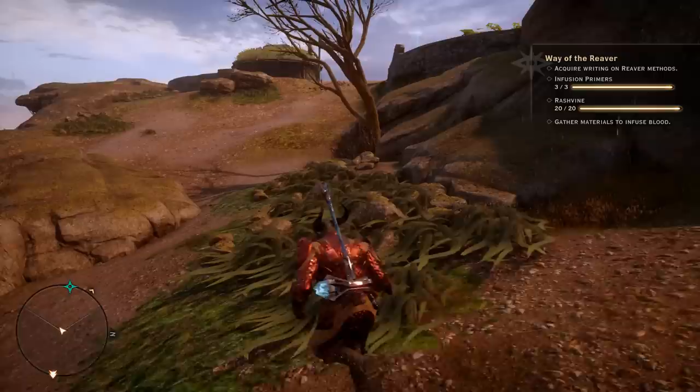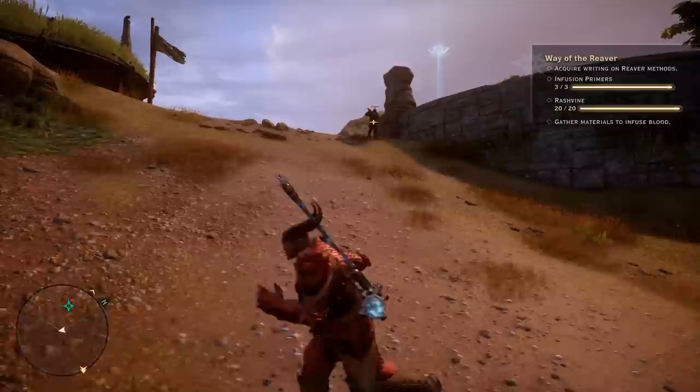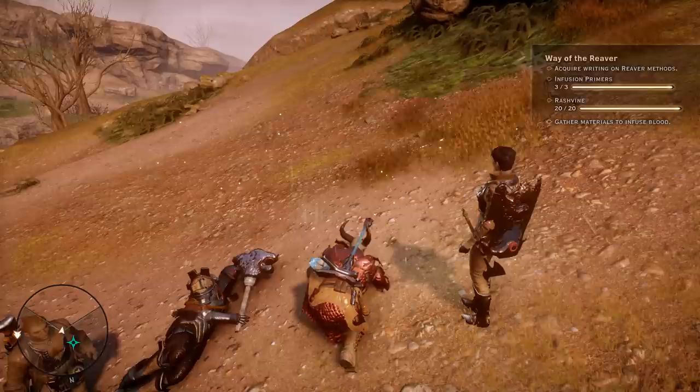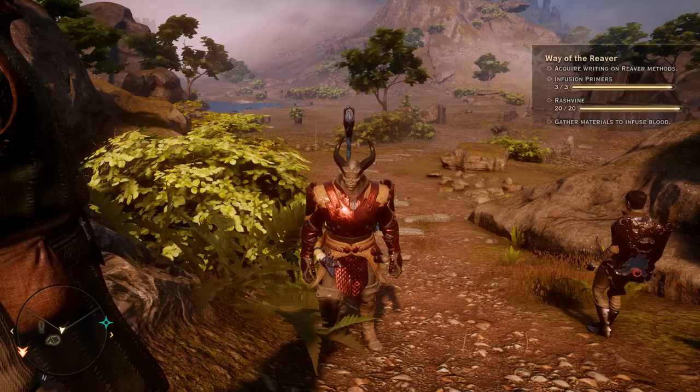That house up on the hill is called the Fisherman's Hut, and the next group of enemies is located at the top there. You can see them on the map. I'll stop the video and come back once they're killed so you don't have to sit through the fighting. The second reaver is dead — loot and grab the next infusion primer.